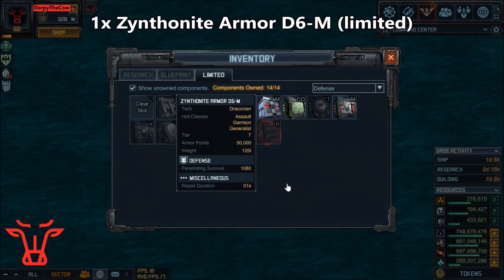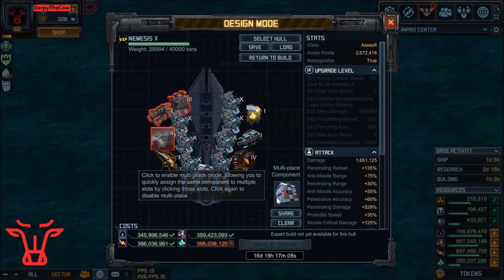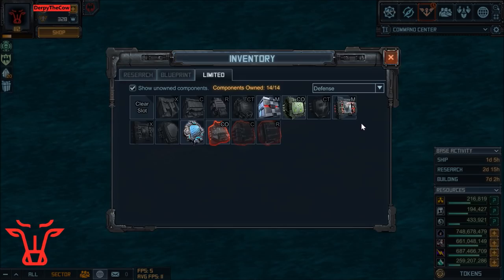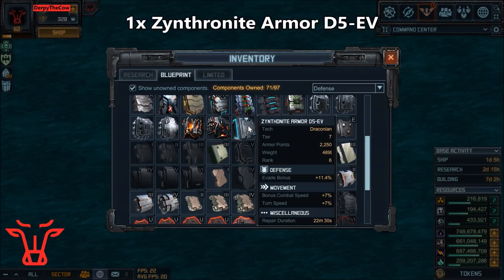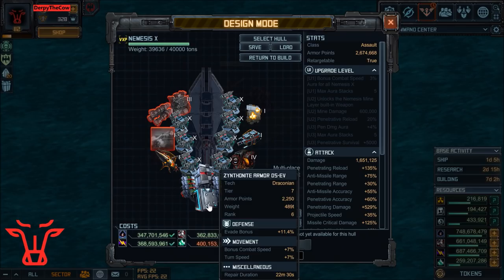I would use two D6M, maybe consider it, except I don't want to redeem a bunch of them because this one is limited. For my last armor slot, I'm going to go with the Blueprint one you can get from Prizes — it's the Zynth Armor D5 EV. This adds extra Evade, Combat Speed, and Turn Speed, which will help drive around the targets slightly better.